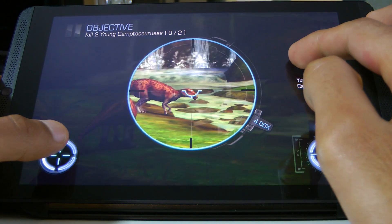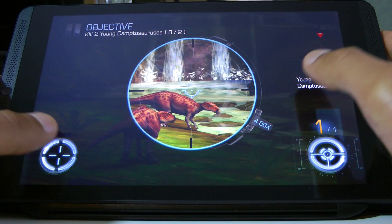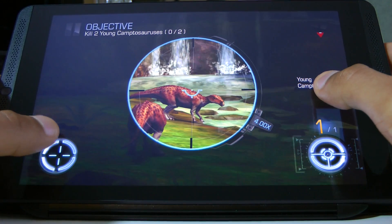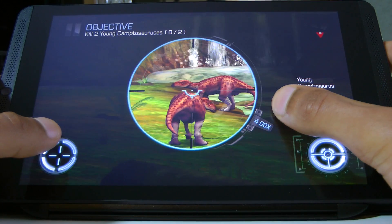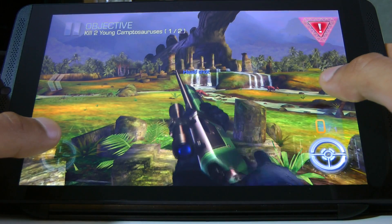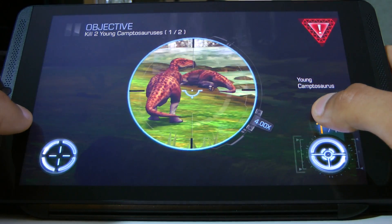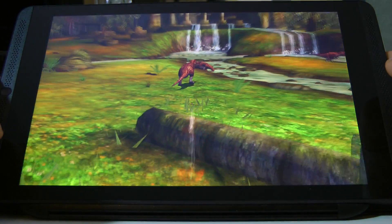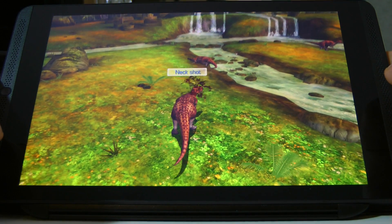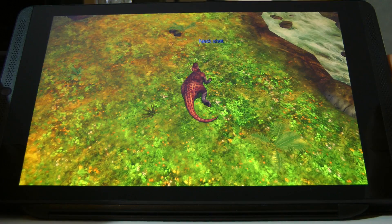We're starting off with Dino Hunter: Deadly Shores. This is by Gloomobile, the same company that made the critically acclaimed Gun Bros, and it's a very very enjoyable sniping style game. The graphics are very impressive for a mobile port — this looks better than just about any title on consoles like the PlayStation Vita or 3DS — and it's got really awesome slow-mo cams which just look epic. The framerate is locked at 60, no problems so far.